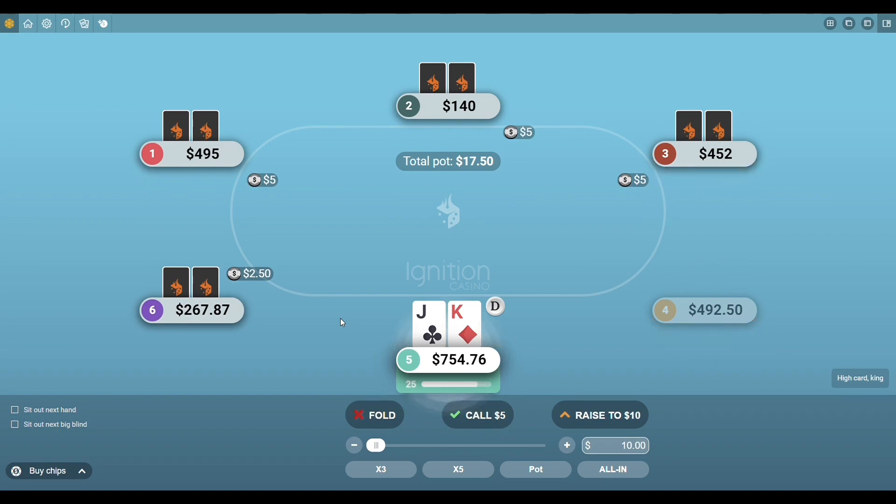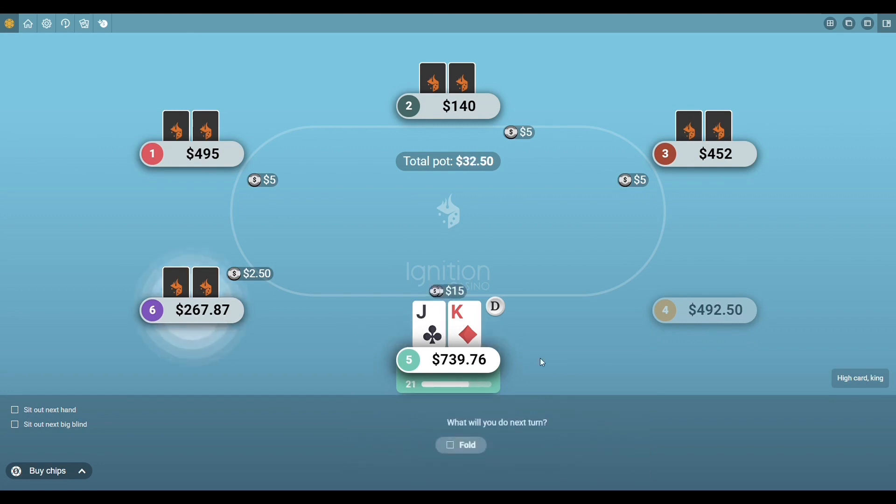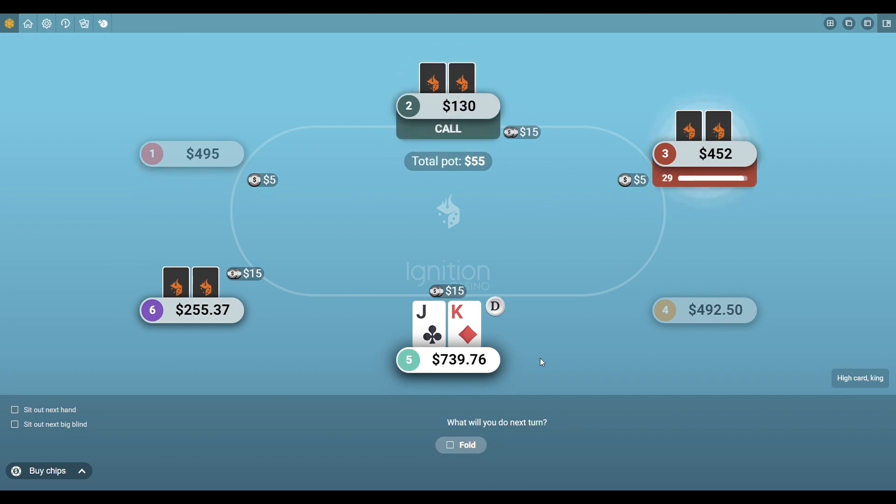Anyway, back to the point — you have to be re-raising pre-flop a lot of the time, even with just okay hands like ace-ten, jack-ten suited, queen-ten suited. A lot of suited hands are good to re-raise, especially in late position when someone raises, because it's likely they don't have the greatest hand. You can re-raise with mediocre hands in those situations.